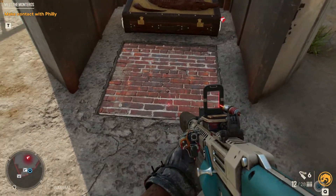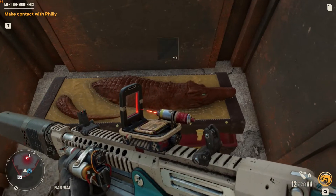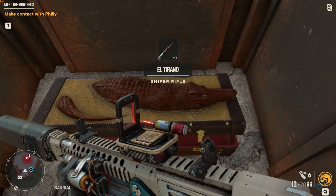We're up here and here's the chest. Go ahead and collect it and there we go — El Tirano Sniper Rifle.